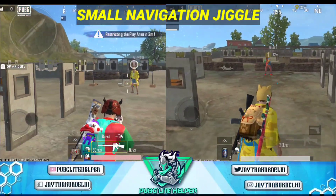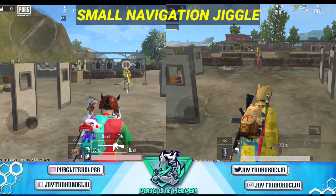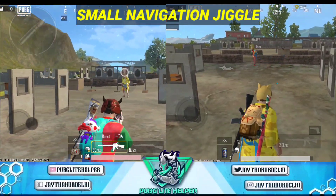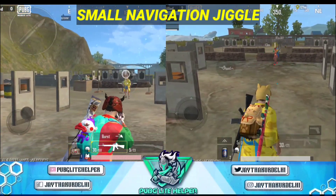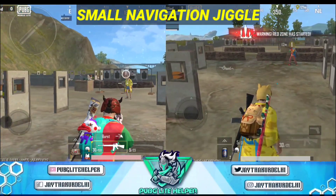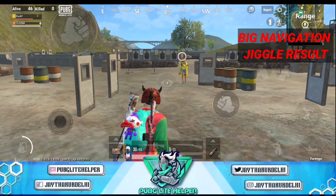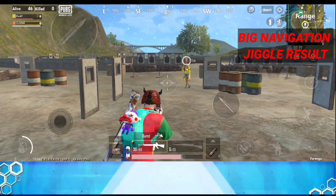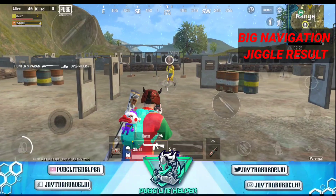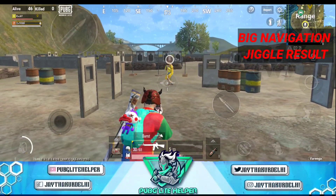अब हम final result देखेंगे कि छोटे navigation key में अच्छा jiggle होता है या बड़े में। मेरे friend ने बड़े navigation key में jiggle किया, और मैं छोटे navigation key में jiggle कर रहा हूँ। आप देख सकते हो कि बड़े navigation key में jiggle ज़्यादा लंबा नहीं हो रहा, पास ही पास में jiggle हो रहा है। PUBG Lite में aim assist की वजह से इतने छोटे jiggle में गोलियां चिपक जाएंगी।